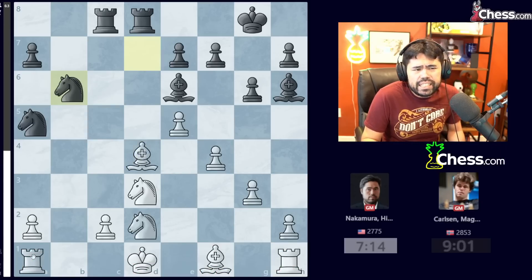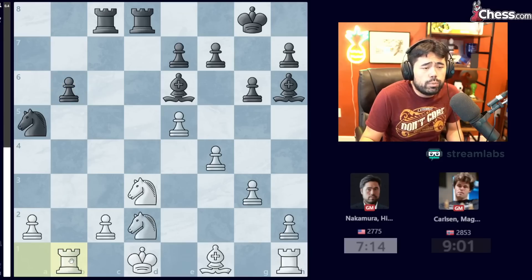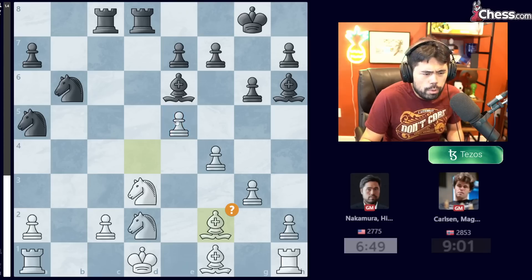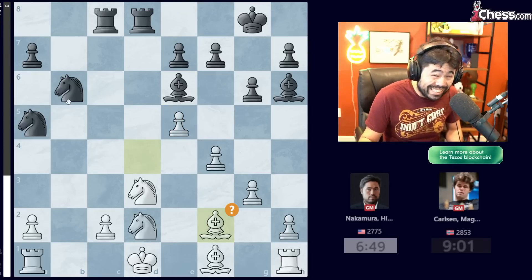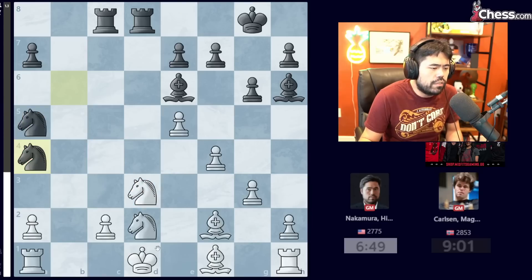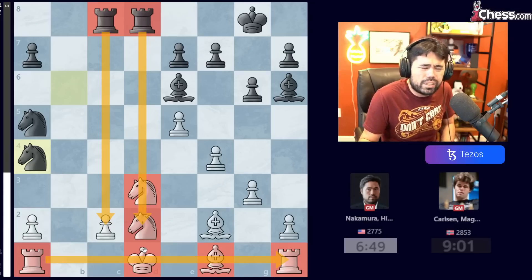Magnus goes B6, I take, he takes with the Knight. Now I play Bishop F2, which based on what happened in the game, I should have simply taken on B6 right away and played Rook to B1. Black is still a little bit better but I think White can probably save the game. Instead, I play Bishop F2, which is a horrible move. Magnus plays Bishop F5, and as I was realizing during the game, Knight to A4 is very, very scary because even though these knights are on the rim, they're coming into the game very quickly, and I have four pieces that are underdeveloped.